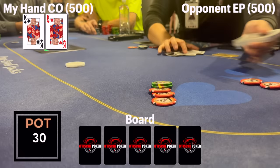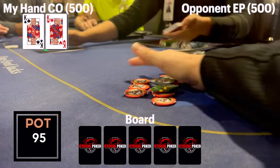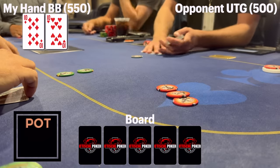When early position makes it 15 with one caller, I have kings. I make it 65 and everyone folds, but we take down a three-bet pot. Then I'm in the big blind with pocket tens with a button straddle — I raise to 15 and the under-the-gun player three-bets to 250.